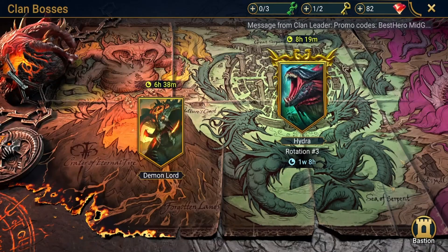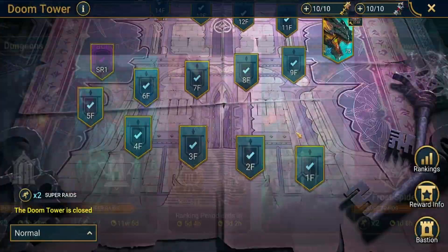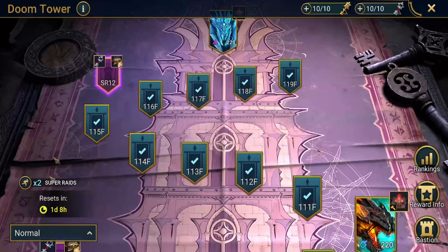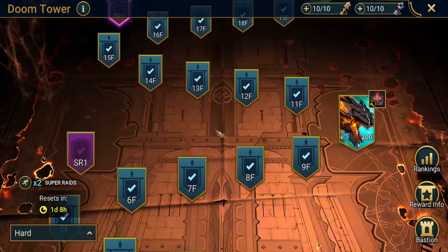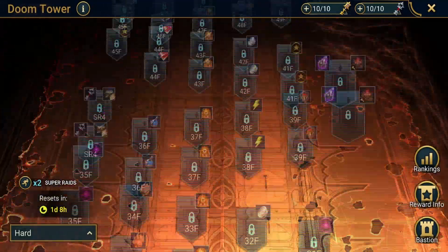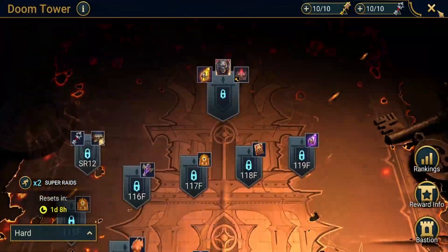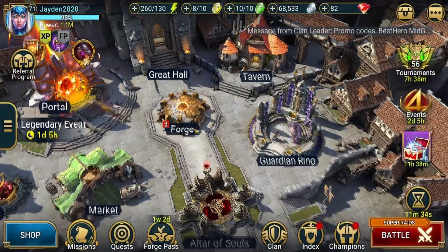In doom tower you get void shards during the waves and one at the end. On hard mode doom tower you also have void shards available in the rewards. That wraps up everywhere you can get void shards.